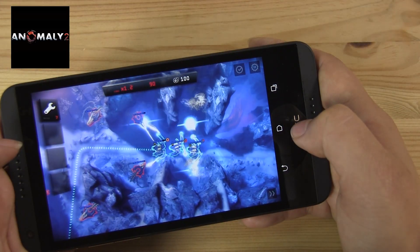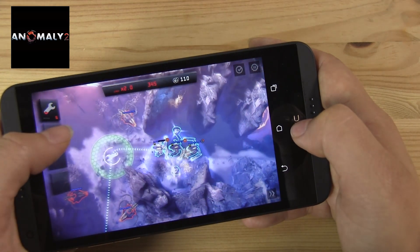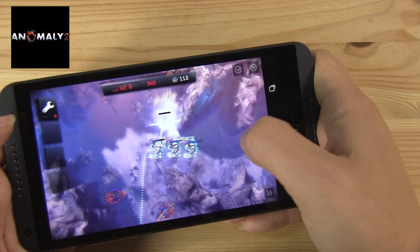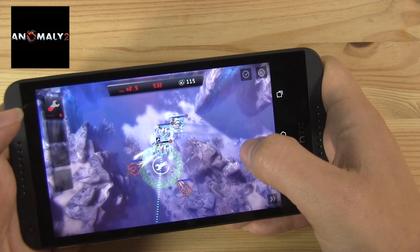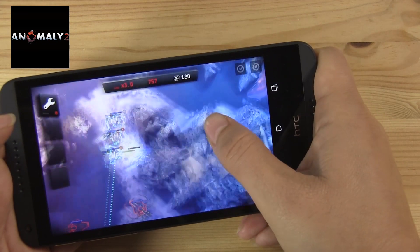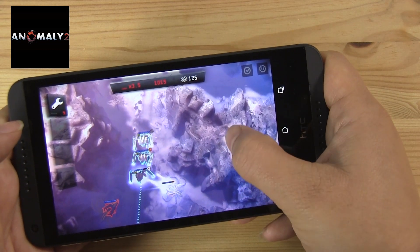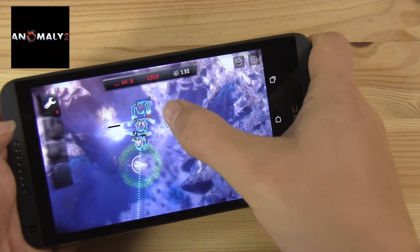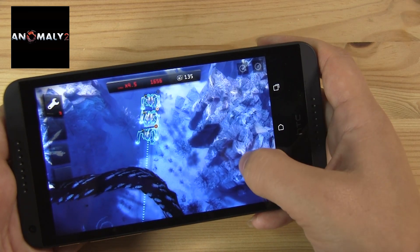Next we've installed Anomaly 2, which is one of the biggest and most graphics-intensive games you can download. As we're playing, you can see the Adreno 305 GPU is doing very well — handling all of these explosions, laser lights, and character animations very fluidly. With these explosions, there's absolutely no lag. It's doing exceptionally well.